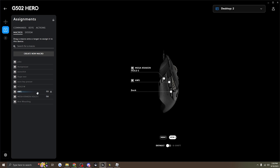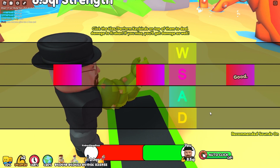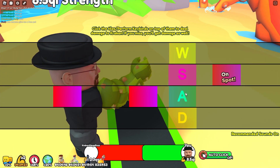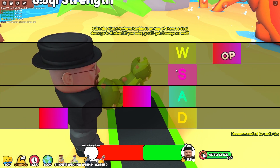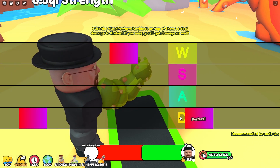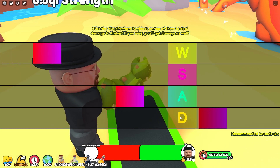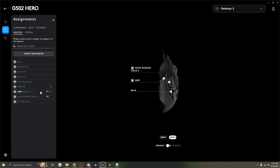Our other macro is W, A, and S. This one spams those three keys. If I put D on it too it would miss some — I tried it with W, A, S, and D and it was missing some, so I just set it to three. You want the auto clicker to handle the D key so you don't miss any. As you can see it's not going down at all.